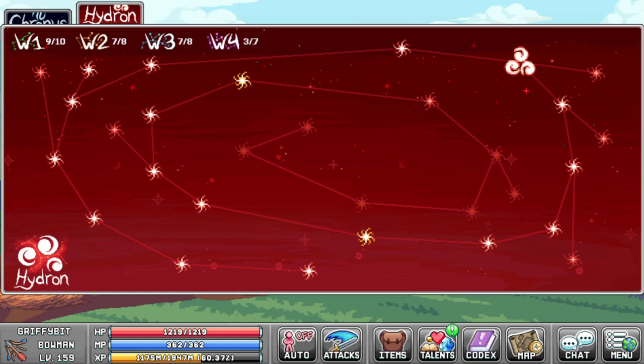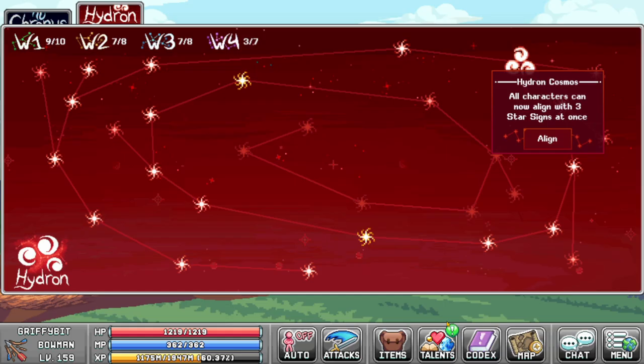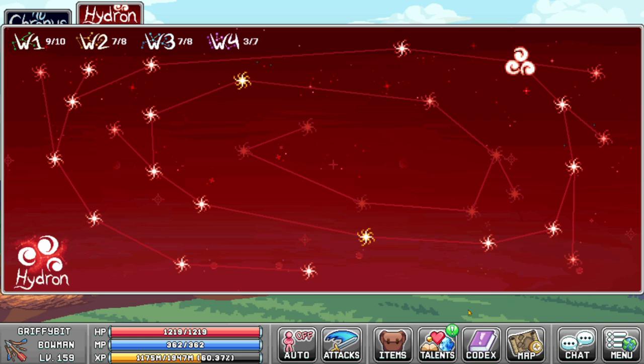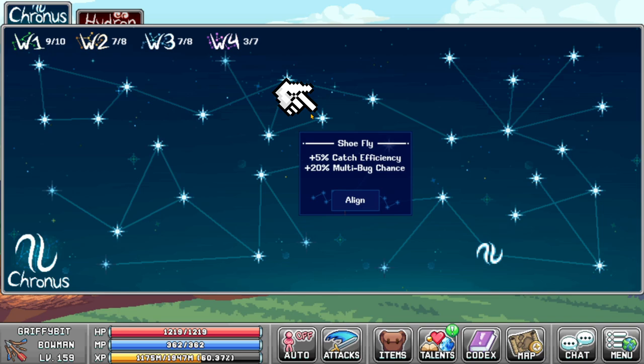Now let's talk about star signs. We have two setups — with Hydron and without Hydron. Hydron tab lets you equip up to three star signs. With Hydron, the three signs you want are: Comatose Major, which is 4% skill AFK gains; OG Skiller for skill AFK gains and prowess, which I'll explain later; and Shoe Fly, which gives efficiency and multi-bog chance. Without Hydron, OG Skiller and Shoe Fly are your go-to.